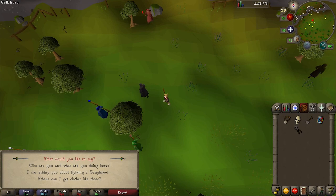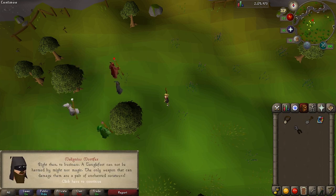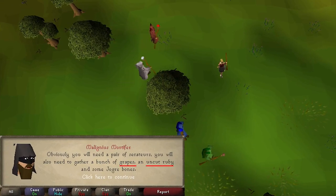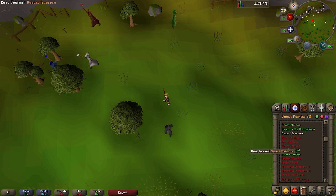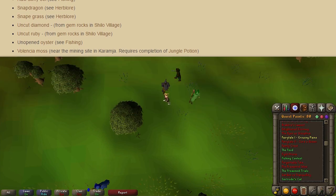Talk to Melignus again about the Tanglefoot, give him the skull, and he says the only way to defeat a Tanglefoot is with a pair of enchanted secateurs. To make these enchanted secateurs you'll need three items which are different for everyone, pulled from a list of about 30 different items. Just finish your conversation with him and then check your quest log — the items will be listed there. Most non-ironmen will want to make a trip to Varrock and the Grand Exchange to get their items. Ironmen may have a tougher time, but the wiki lists how to get all the items — link in the description.